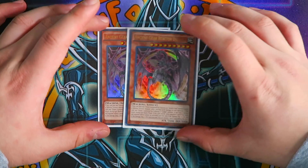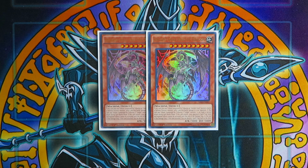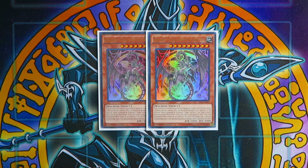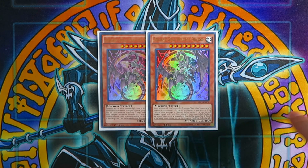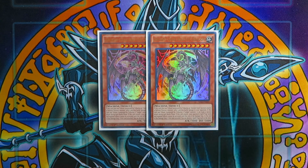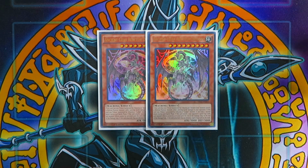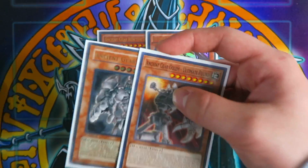Next, you're going to play double Ancient Gear Reactor Dragon. If you tribute summon this card using an Ancient Gear monster, it inflicts piercing damage when attacking a defense position monster, your opponent cannot activate spell/trap cards until the end of the damage step, and if this card attacks, you can destroy one spell/trap card on the field. This helps get rid of problematic backrow and also triggers cards like Ancient Gear Fortress and Gear Town, making it one of your fusion targets for the new fusion monster in the extra deck.